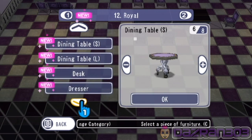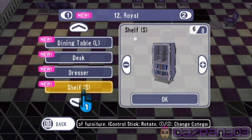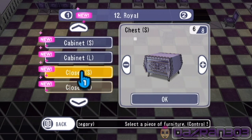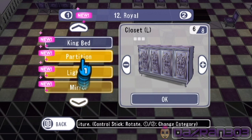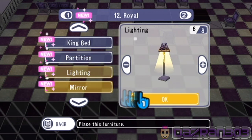Dining table, a desk, dresser, shelves — shelves large, closet — we've already put one of those down. We've got the TVs in — what's the partition? Lighting — we need lighting, people!